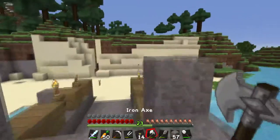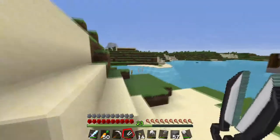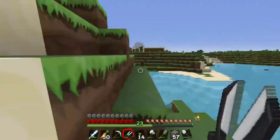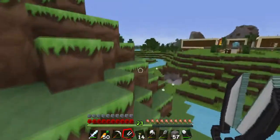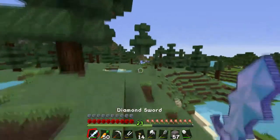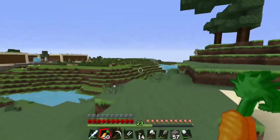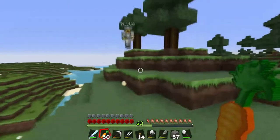Our next stop will be the village. I think three people have built over here — that would be Hayden, Nick, and Davis. I feel like they're building something that they're not telling us about, because I found a lot of underground stuff. I feel like we should investigate.